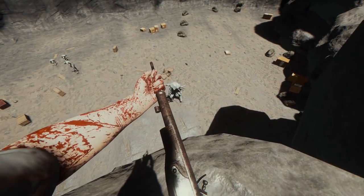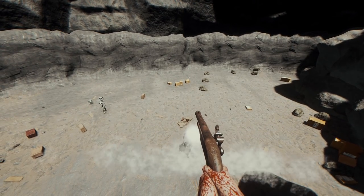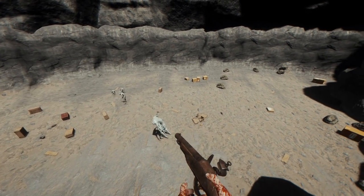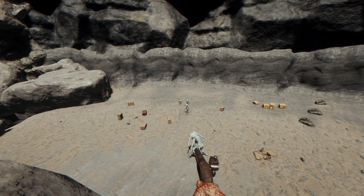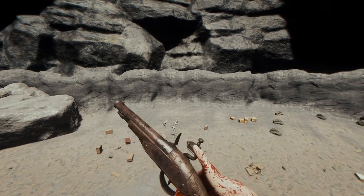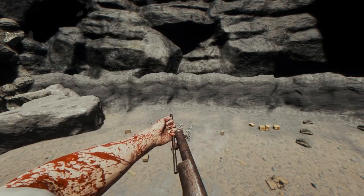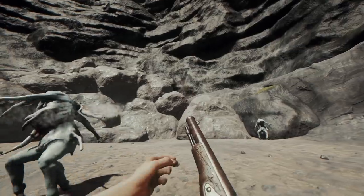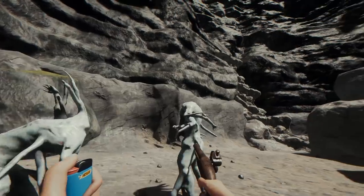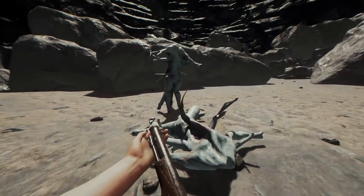The gun should be easier to aim now. I didn't notice a substantial difference in ease, probably because I'm used to aiming down the sights with a crosshair, so it still feels a little funny to me. But I did notice it's a bit easier to shoot enemies close to you, it's less wild when aiming up or down, and more consistent — I think that's the main change of this fix.